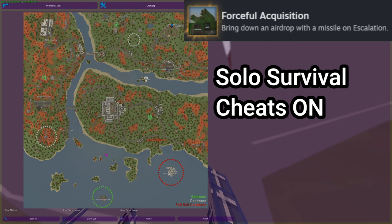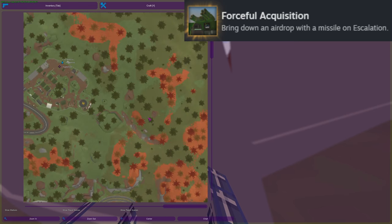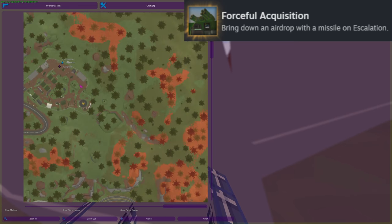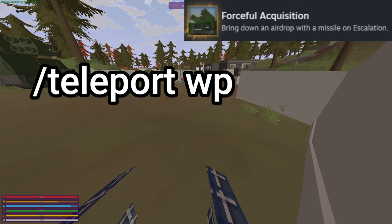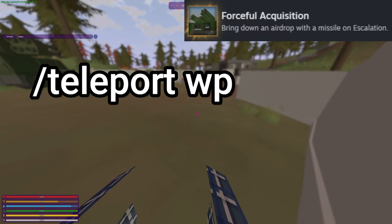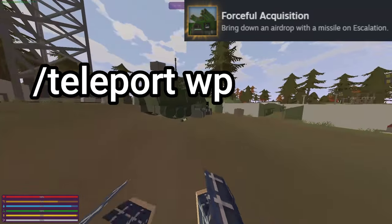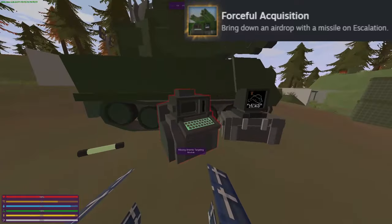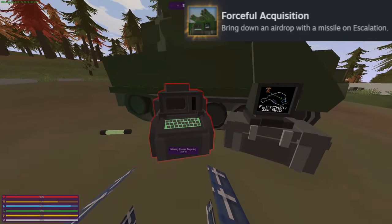For Forceful Acquisition, the next achievement, it is a little bit more in depth. You're going to have to find your way over to the Fort Marston spot. This can be found by placing a waypoint on the spot and using the command slash teleport WP, which teleports you to your waypoint. You can also just do slash teleport Fort or slash teleport Marston, but that requires you to type more, so why bother with that?